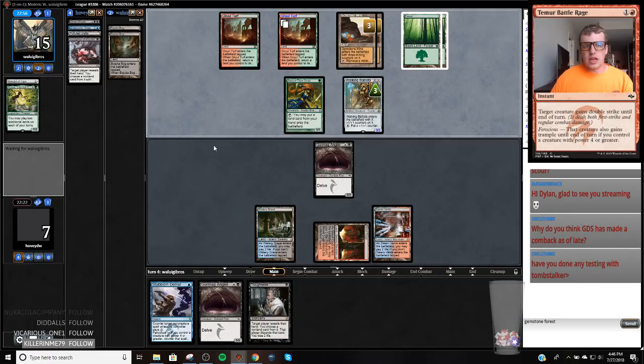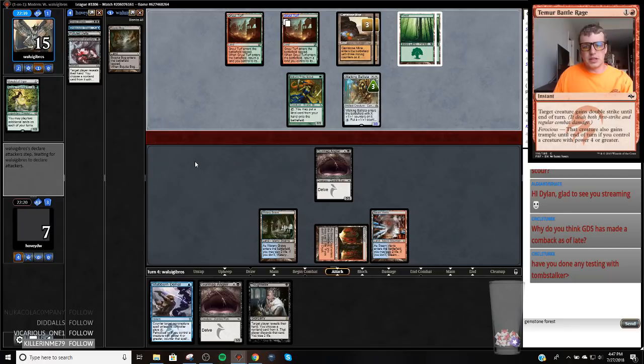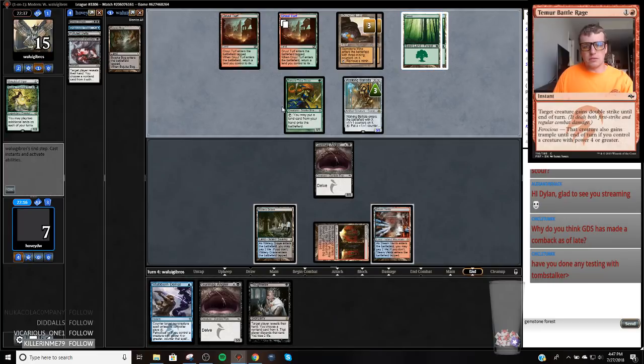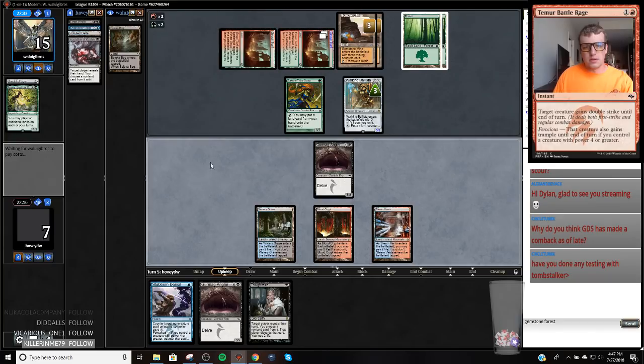Gemstone Mine is what they drew. I cannot believe they're not bogging me. I guess they can just bog me anyway with the Scout. So put two counters on, then two more counters on. We are in quite a bit of trouble if we don't find a removal spell for this Ballista this turn. And it's got to be a Push because they can just bolt it even in response to putting a counter on.